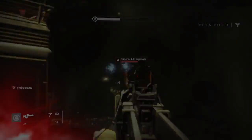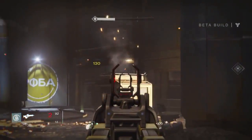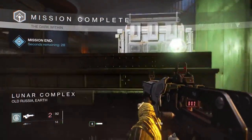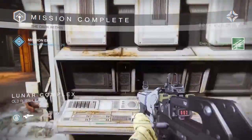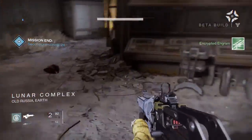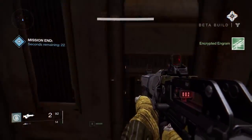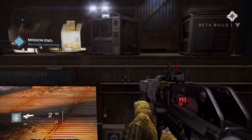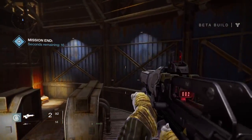The second treasure chest is found in the mission The Dark Within. Right after you defeat the wizard, or while you're fighting the wizard, there's some little machinery here you can jump on. I don't do a very good job of getting up there, but just turn to the left once you're up there and you'll see the treasure chest.